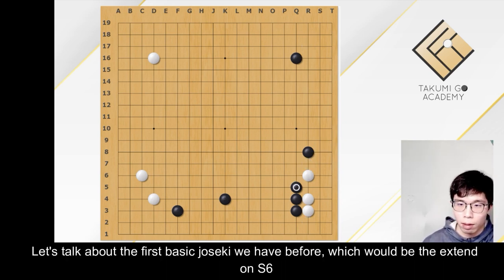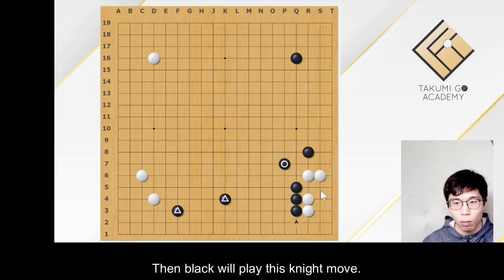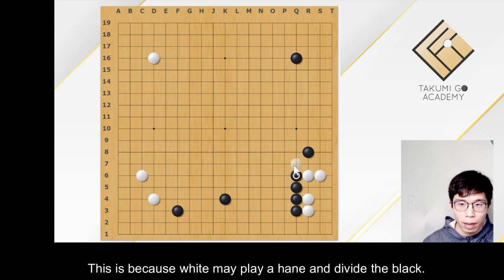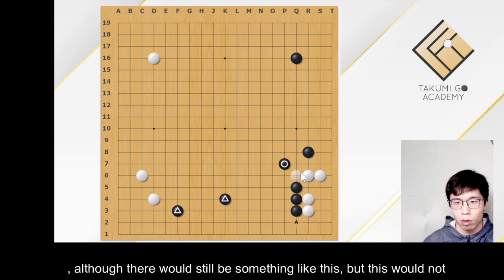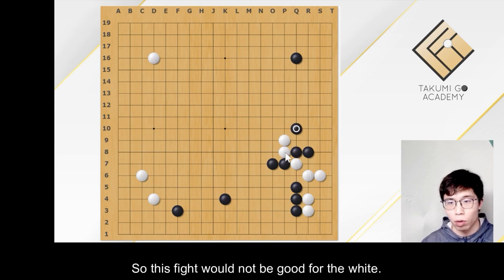Let's talk about the first basic joseki we had before, which would be the extend on this side. Then black will play this knight move. Why doesn't black play this? It's because white may play a hane-and-cut and divide the black. To prevent this cut, black will play a knight move here, so that there would not be a cut — although there would still be something like this, but this would not be a good move, as black may extend and jump here. So this fight would not be good for white.